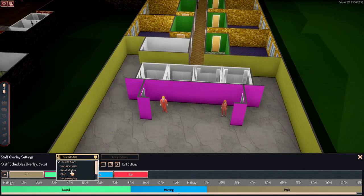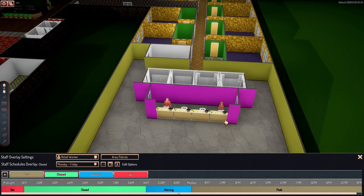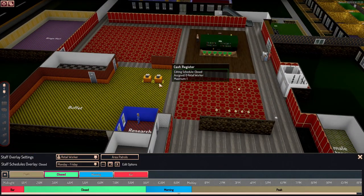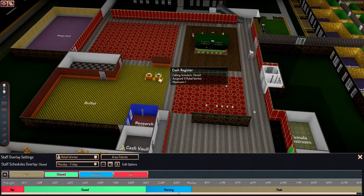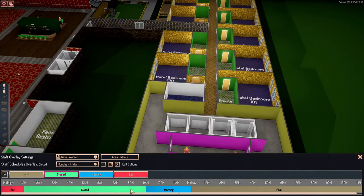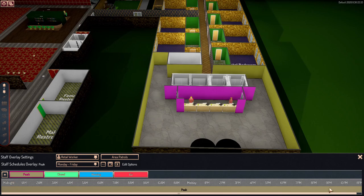To get into the schedule, go to your staff hub and then go into manage schedules and set patrol areas. First thing we're going to look at is our retail workers — keep in mind that retail workers covers the hotel reception, your bars, your cashiers with the buffet, and also your players club. So the first thing I want to do is clear out the existing setup and leave the whole thing at peak.